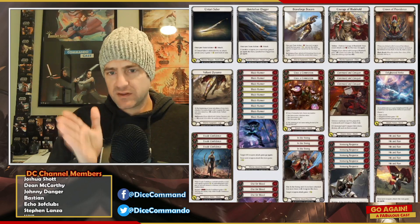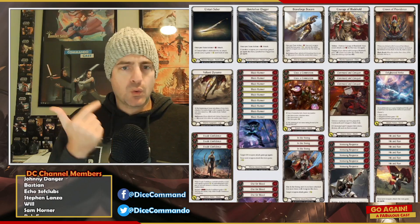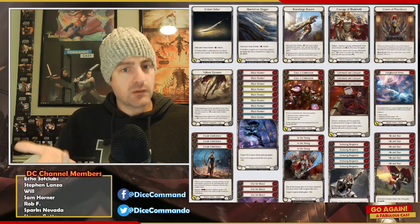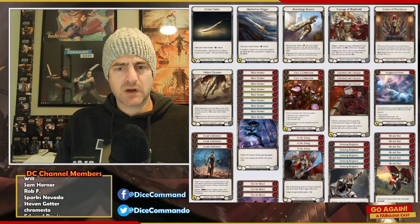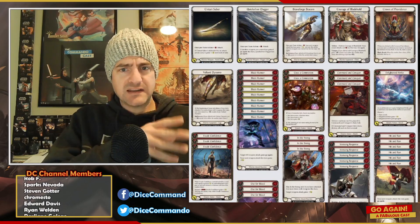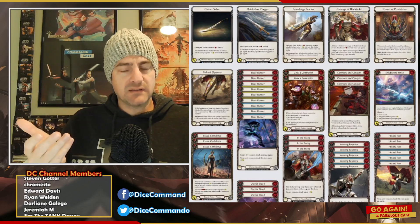You're going to lead with the Saber, and then give it go again with Blade Runner, or Run Through, or Glint. There's also Blade Flash, but I wasn't running Blade Flash on a last minute edit because it didn't really do what I wanted — I just found Run Through to be better. Either way, the idea is you give the Saber go again, and then your Dagger immediately gets go again.